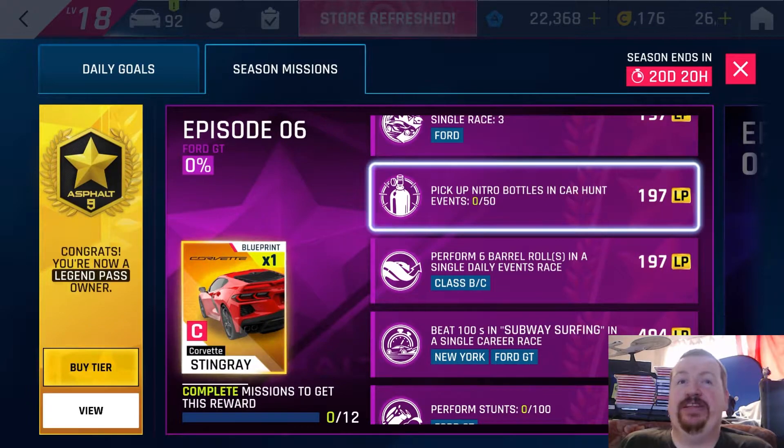50 Nitro Bottles in car hunt events — you can either grind out the Ford GT over and over, or you can cheese it. You could actually get 50 nitro bottles in a single run. For those events you don't have to finish the race, so you could find the cheesing point and just go back and forth until you get DQ'd. I'll show what I mean during this video.